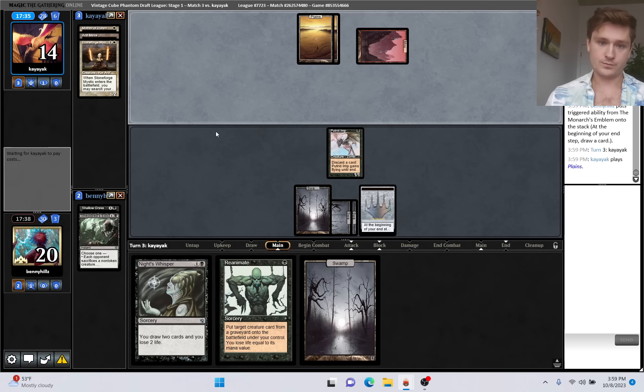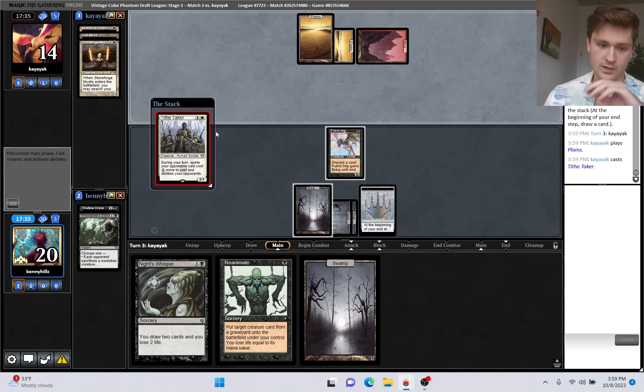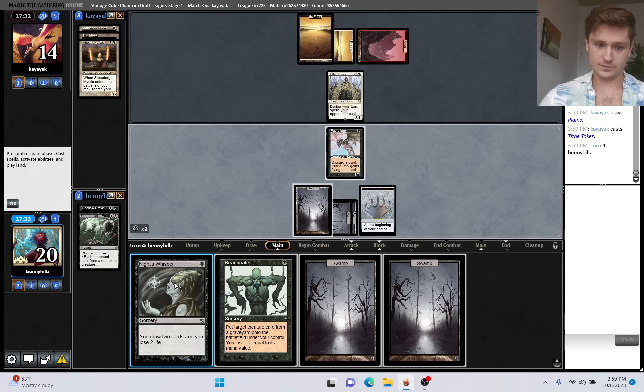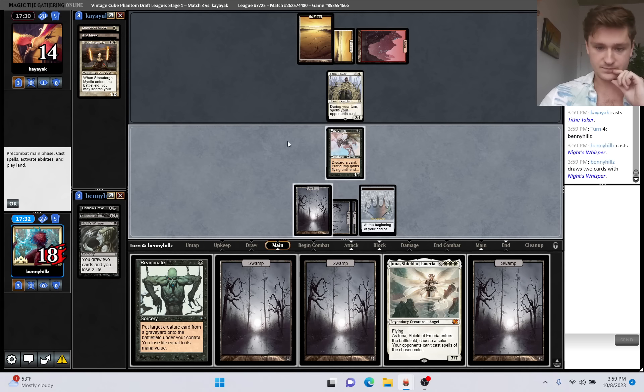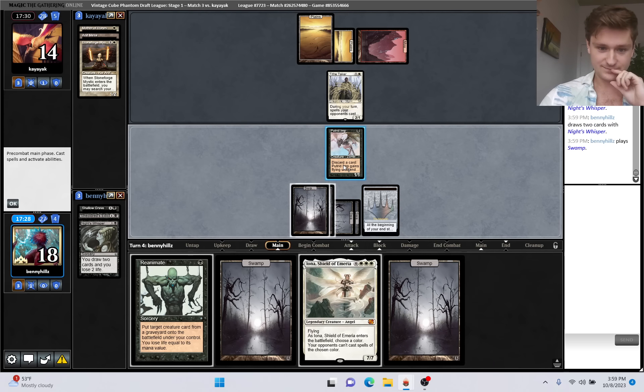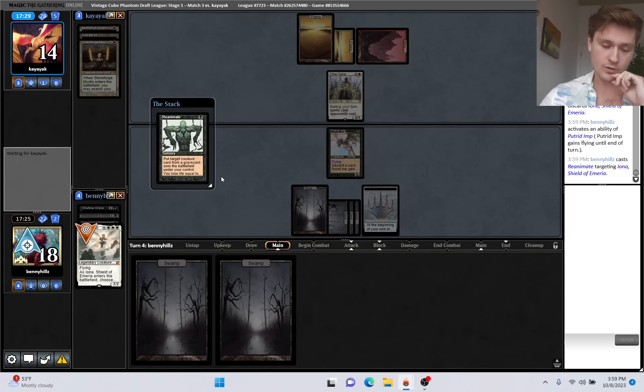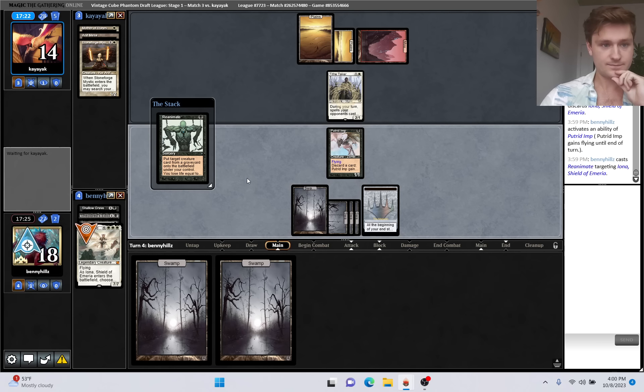Each opponent sacrifices a non-token creature. I have to hold this up, holding Putrid Imp. It's a little bit better if they have Rabblemaster so they don't get to become the Monarch. Next turn we can try to find another thing to reanimate. No point in reanimating their Mother of Runes - I think I'd rather hold to reanimate. We can play Glimmerlands if they want to. Tithe Taker, okay - don't really care about that. Night's Whisper - come on, big creature. Nice! We'll try to Iona on white - can't Solitude this.